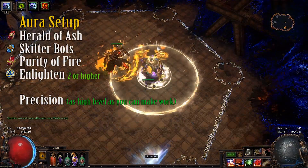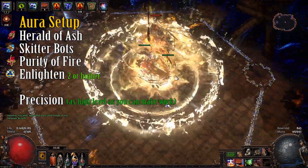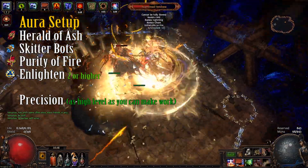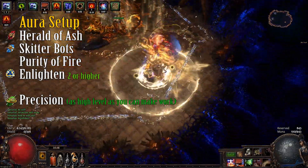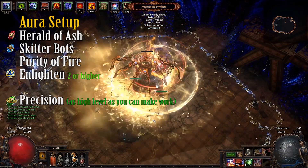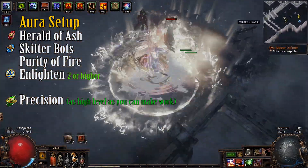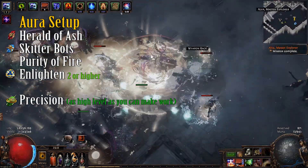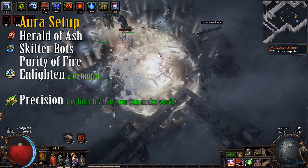For auras, I'm running Herald of Ash for DPS — it also works really well with the explodey chest — Skitterbots for chill and shock, a low-level Precision for accuracy and mainly for the Watcher's Eye attack speed mod, and Purity of Fire for maximum fire resistance as a defensive tool. We take quite a considerable amount of physical damage as fire damage, which we then mitigate via resistances. Purity of Fire also helps sustain Righteous Fire, and we have a Watcher's Eye mod that we use with this aura. An Enlighten of around level 2 is needed to run all these auras comfortably.